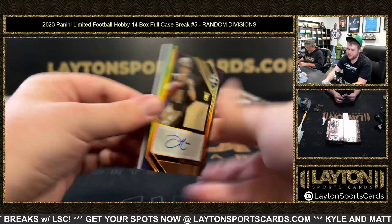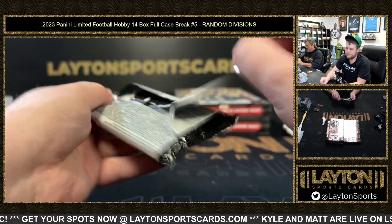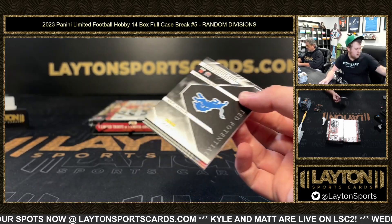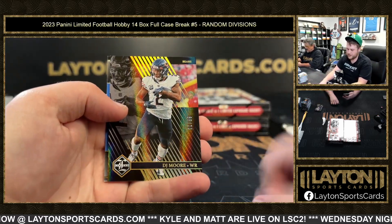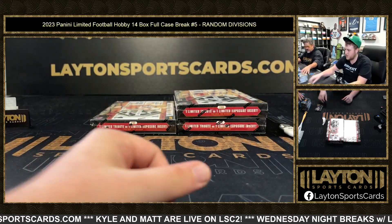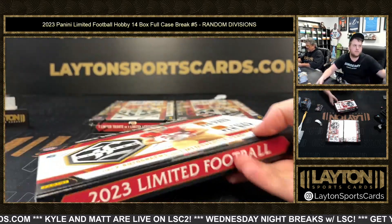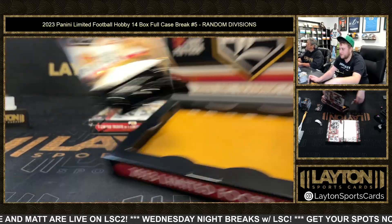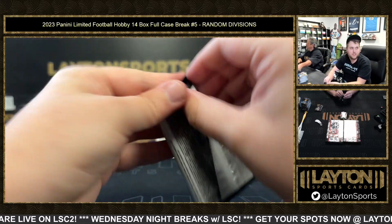Terrell Jake Caner to 75, nice one there, NFC South. DJ Moore to 299 and Jahmyr Gibbs to 200, NFC North — Jahmyr Gibbs. Rudy on a poster with his left hand — hell yeah! Baguette Biumbo as people call him.